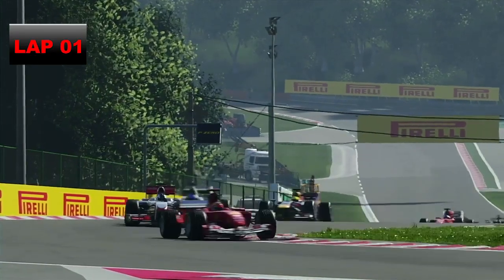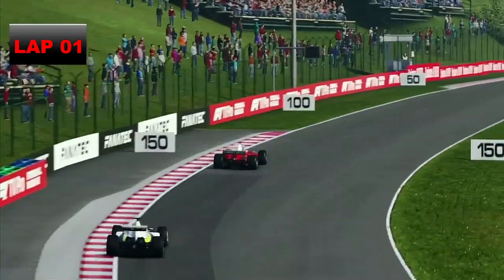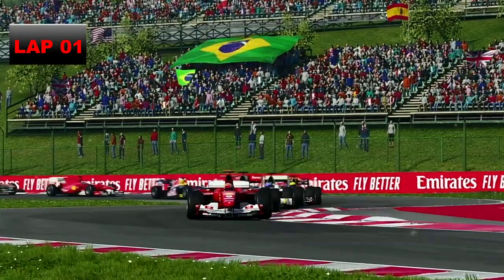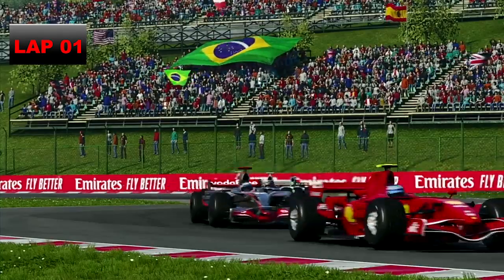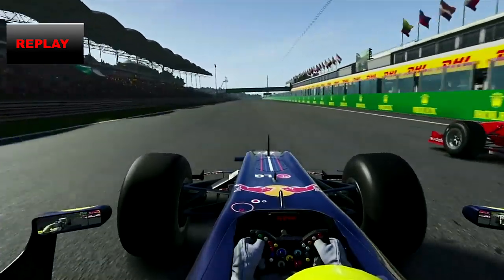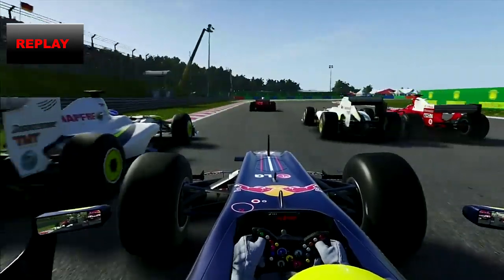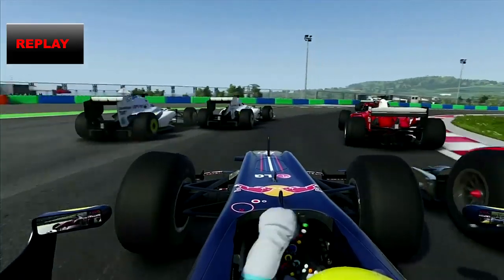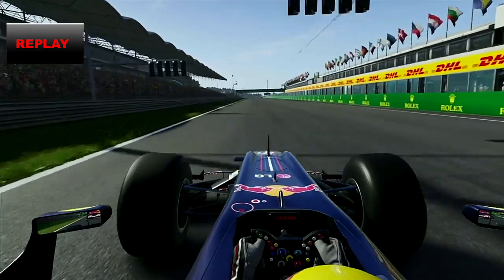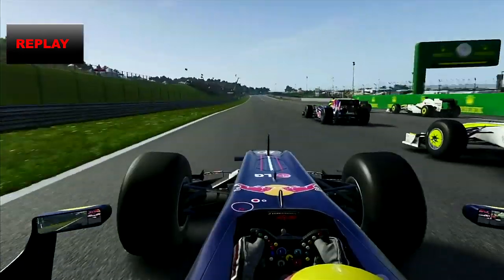The Ferrari leads everyone through turn 4 on this opening lap. It's us in P2, P3 is another Ferrari. This is a replay of the start — the Red Bull of BTEC Mark Webber with the yellow helmet got a great start and then got swamped by everyone into turn 1, and that was not going to do.